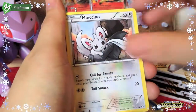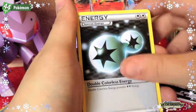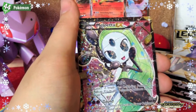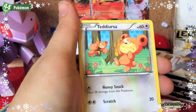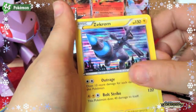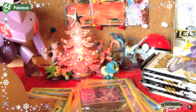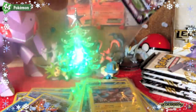Next pack: Dwebble, Woobat, Cinccino, Croagunk, Crushing Hammer, Double Colorless Energy — a Meloetta EX Full Art from Radiant Collection, I'll take it! Then Teddiursa, a Zekrom rare, and a Toxicroak holo — well, rare. Still great though. Wow.